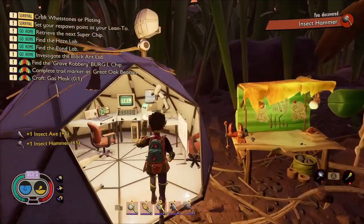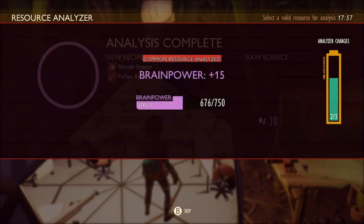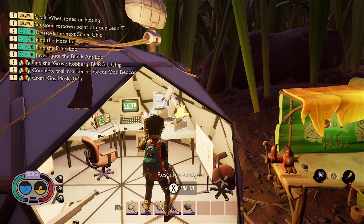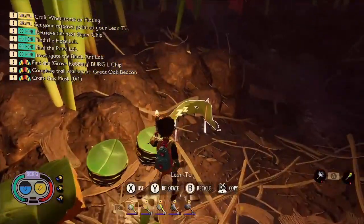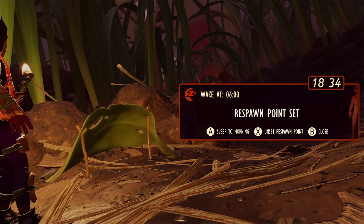So now let's analyse that pollen that we picked up earlier, which should give us a recipe for pollen arrows and shinobi sneezes. And it's getting quite late so let's sleep. I've set my respawn point there - that's always useful to do.